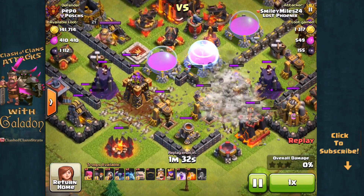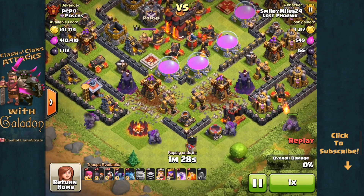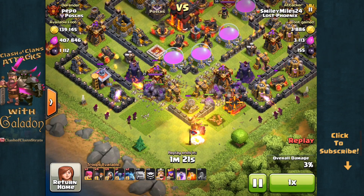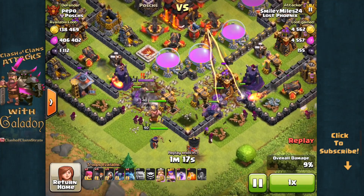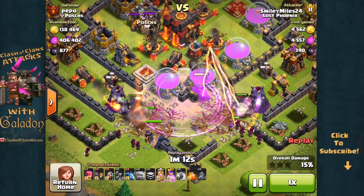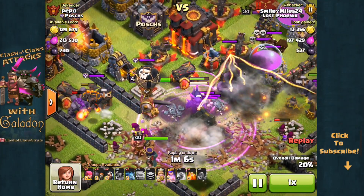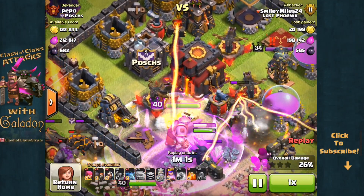Moving right along, we have a more proper application of eight earthquake spells from the always friendly, always smiling Smiley Miles 24 of Lost Phoenix. She opens a bunch of huge holes into this base, creating this perfect path towards the town hall, dropping the golems in then the wizards in behind like a typical ground attack. But so many walls have been taken out of the picture it's almost inconceivable that units won't head towards that center town hall enclosure — and there they go, beginning to converge.